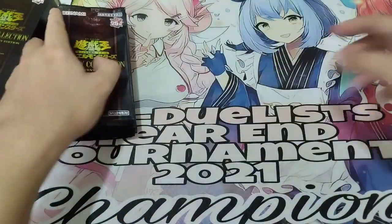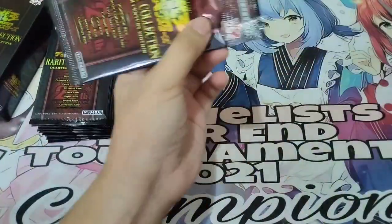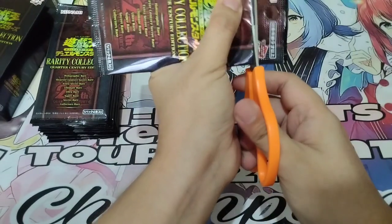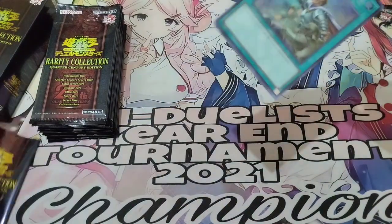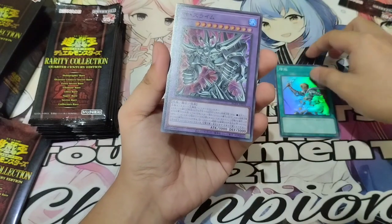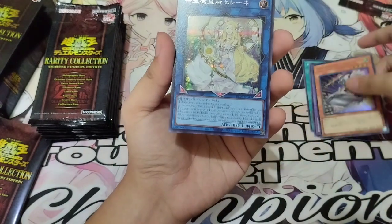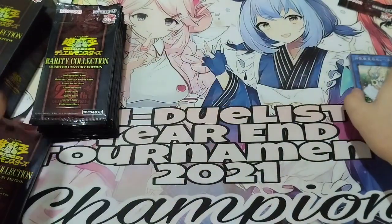Let's start. Pack number 1. Just be careful because we might damage the cards. I'm literally shaking right now while opening this. Now we have Rota — Reinforcement of the Army, Egyptian Slime God, Inspector Border, and our Secret Rare — Selin.